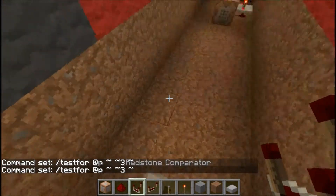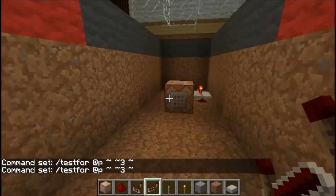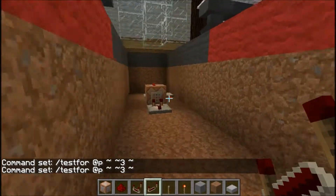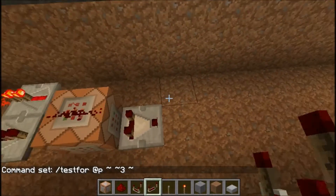I'll just have the same command running over this other one, because this isn't exactly the same copy. What I'll do is just make this one and then do the other one off camera, because you don't want to see exactly the same thing twice. So, when the player is detected, what do we want it to do?